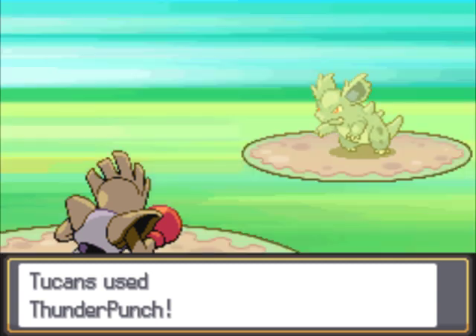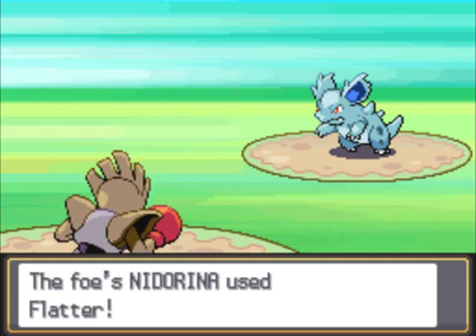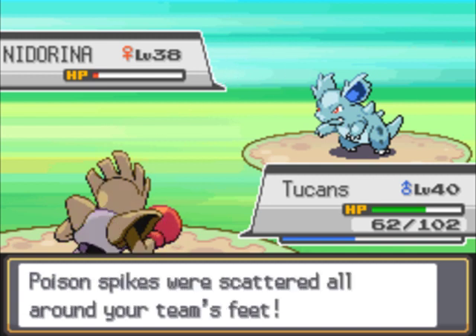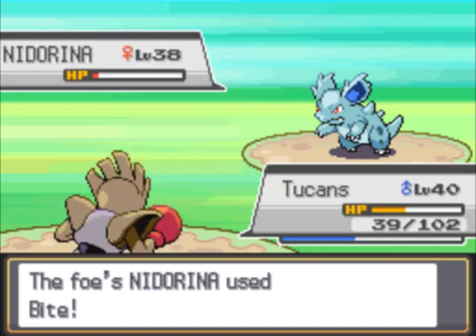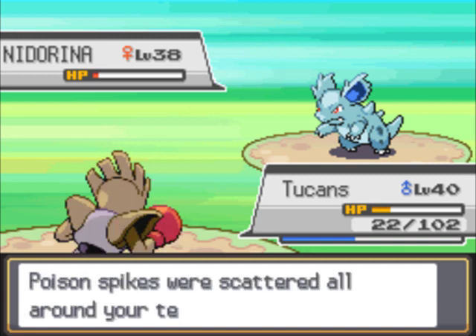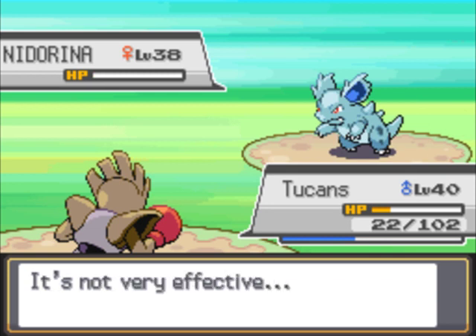Thunder Punch is going to be good coverage. Flatter? Don't be flattering me — that's basically Swagger except it raises your special attack, which sucks to be me. I'll just go for a Mach Punch. It should kill... but it didn't. That's going to make me waste health from Life Orb. I can survive this one though. I say we're going to be fine, and we are. I'm ballsy for doing that, but it worked out in the end.